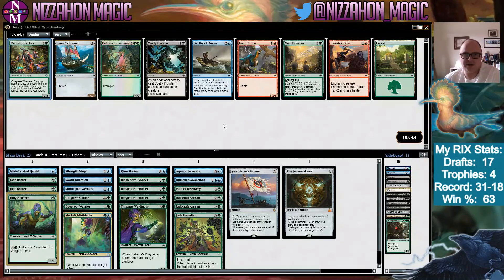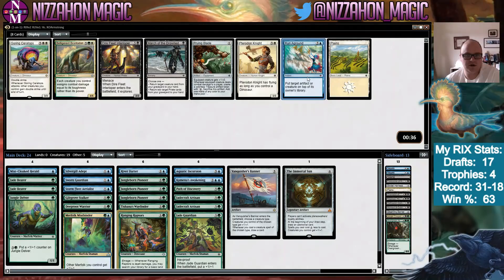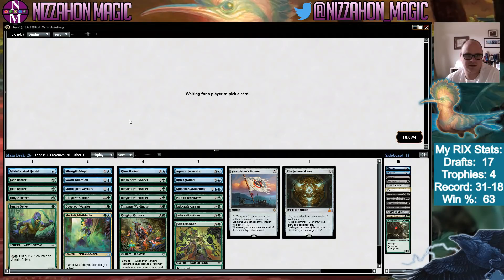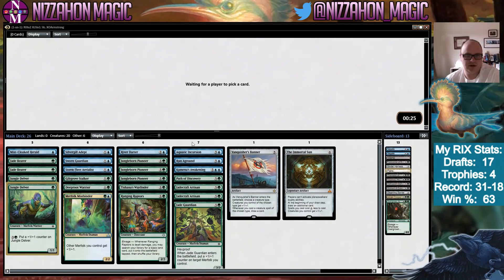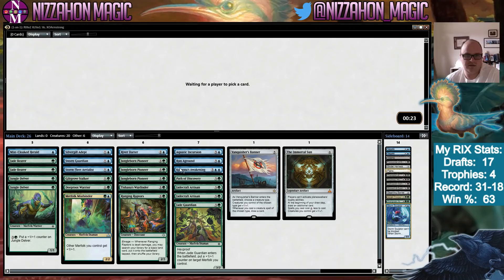What a weird draft this was. I'd probably take the Raptors over Depths of Desire, take a Run Aground, then Shipwreck Looter and another Jungle Delver — take another Jungle Delver I guess. The choices were super tribal: a Merfolk deck with lots of Merfolk, or playing Tetzimoc and cutting all the blue. It was a hard choice — I haven't even gotten to play Tetzimoc, and I don't think I've had it played against me.